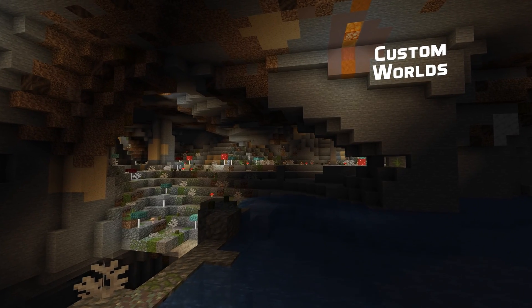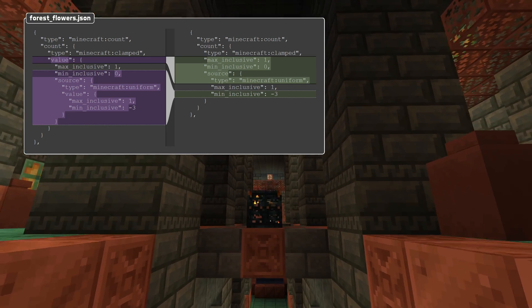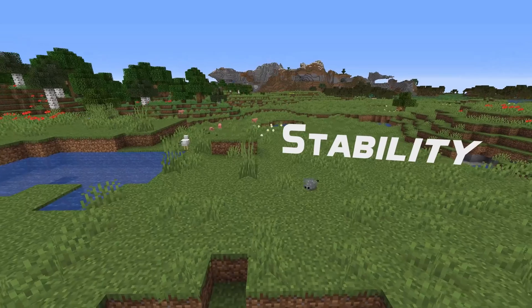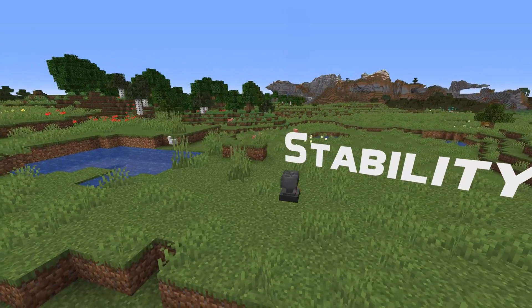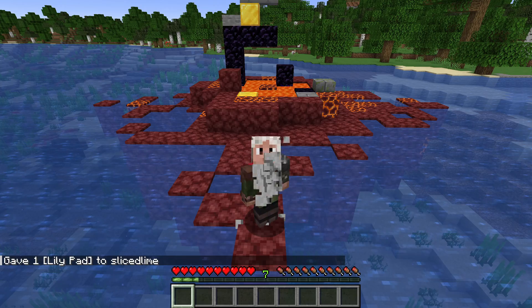In custom world generation news, int and float providers are no longer wrapped in an extra value field. Instead, the provider data is now specified at the same level as the type. And finally, a number of crash fixes are in this version, mainly related to items with interesting combinations of components, like when eating lily pads.